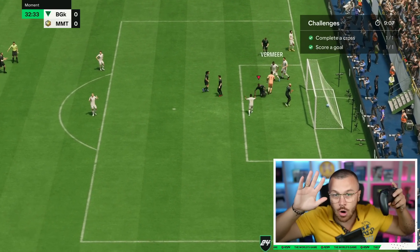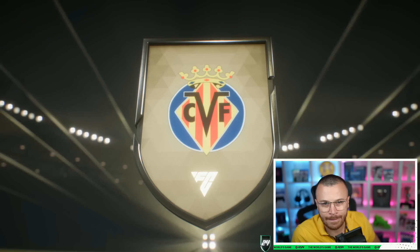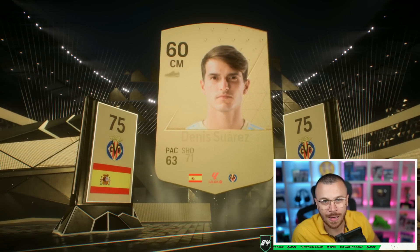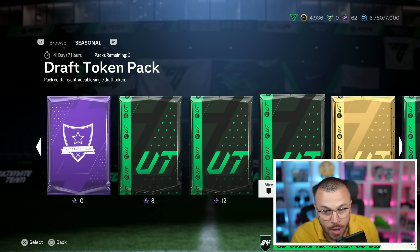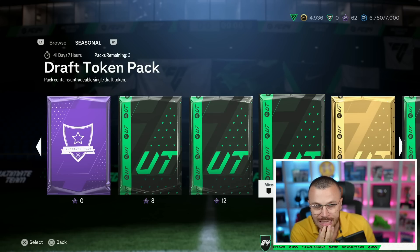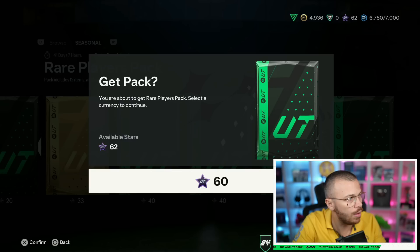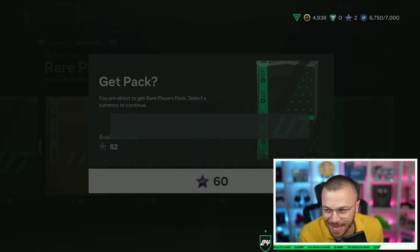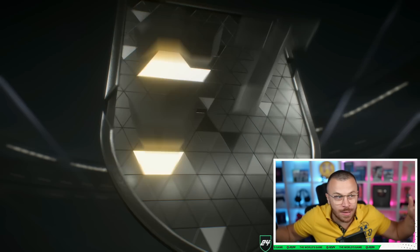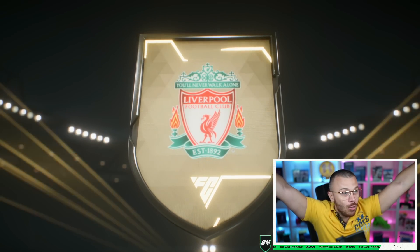After playing some Moments challenges and scoring goals — bang! A goal pack with Suarez 75. After completing the 60 stars and submitting them, the tradable 50k pack opened and gave us Robertson 87 — a walkout pull!